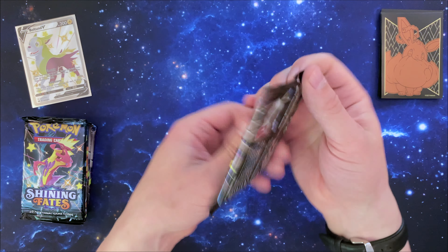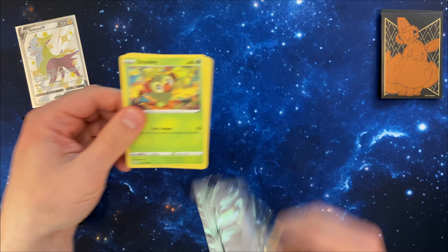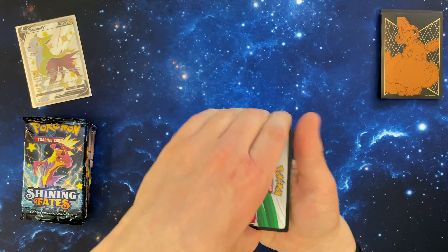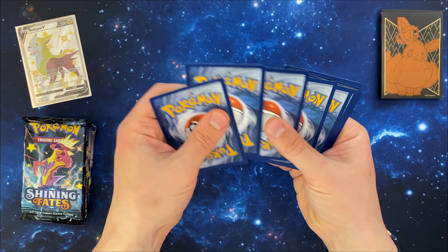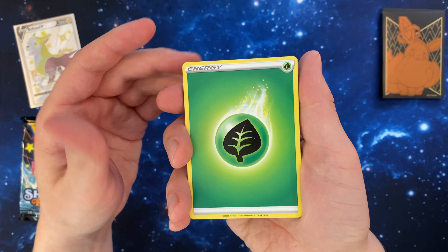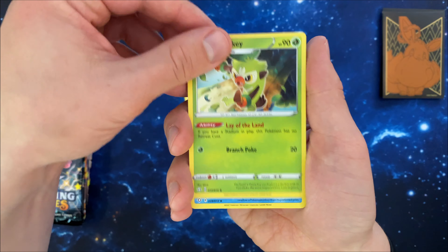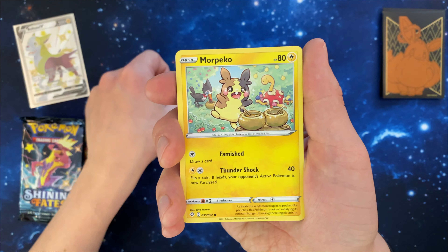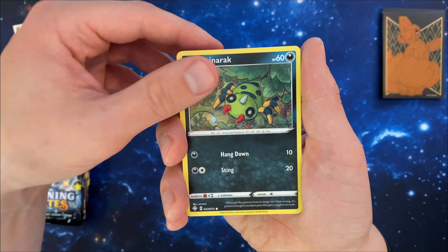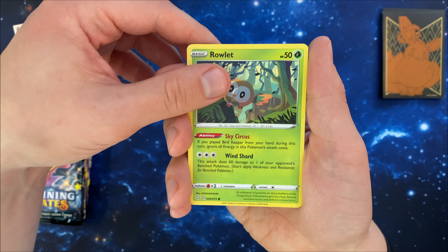We'll start off with this Corviknight pack, and we have a Leaf Energy, a Ball Guy, Thwackey, Cramorant, Grookey, Morpeko, Spinareak, Butle, and a Rowlet.